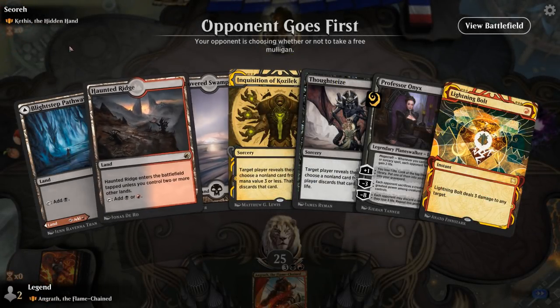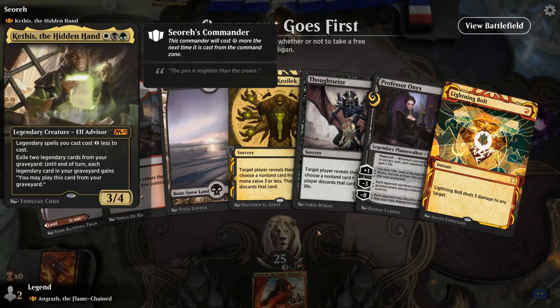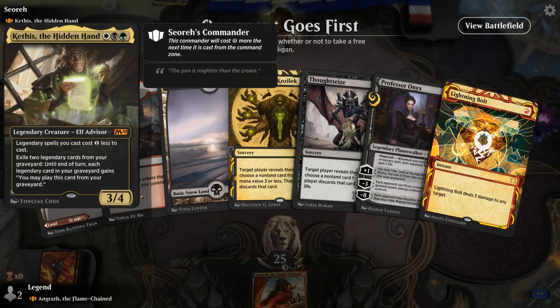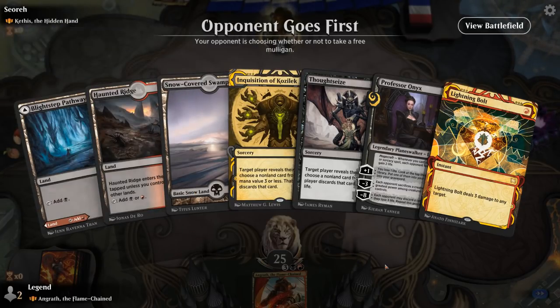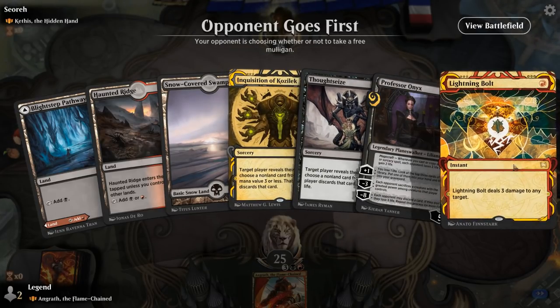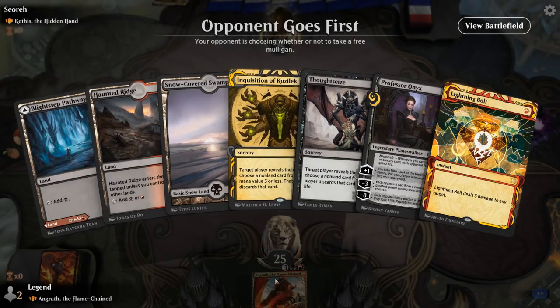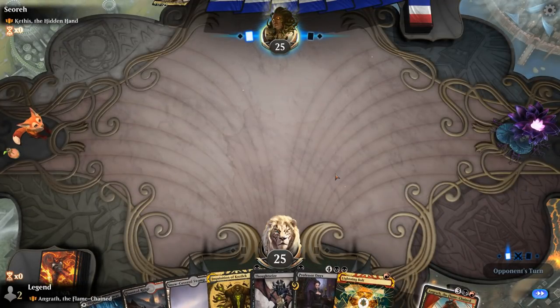We're on the draw, facing Kethys at the Hidden Hand — so a legendary deck, which is inherently advantaged against the discard strategy just because of Kethys' ability to replay cards from the graveyard. But we have a promising start with lots of early discard effects. Lightning Bolt is a little short of killing a 3/4, but Angrath could use the minus to deal with it. So I'm going to try it — we'll take an Arcane Signet.